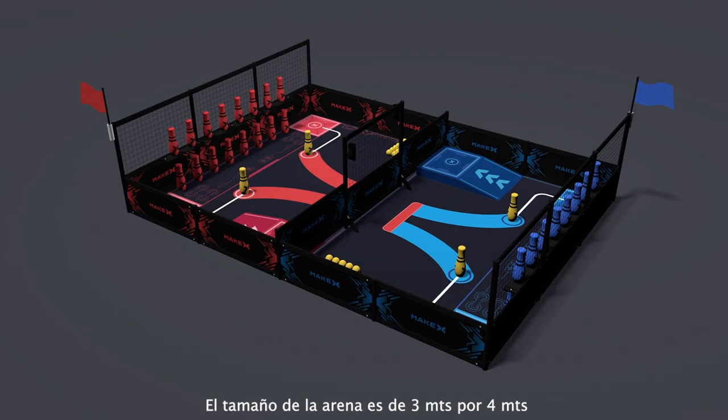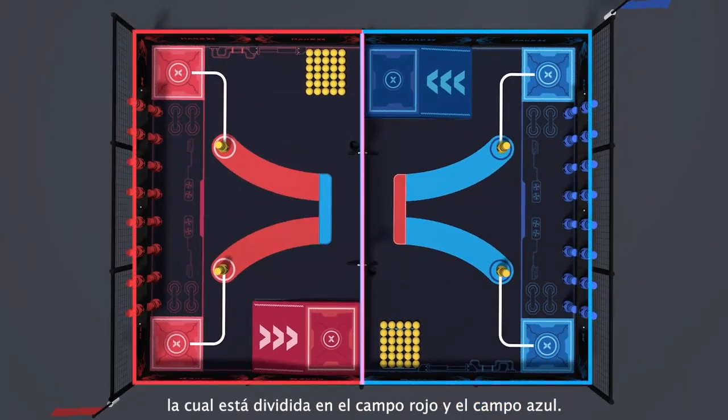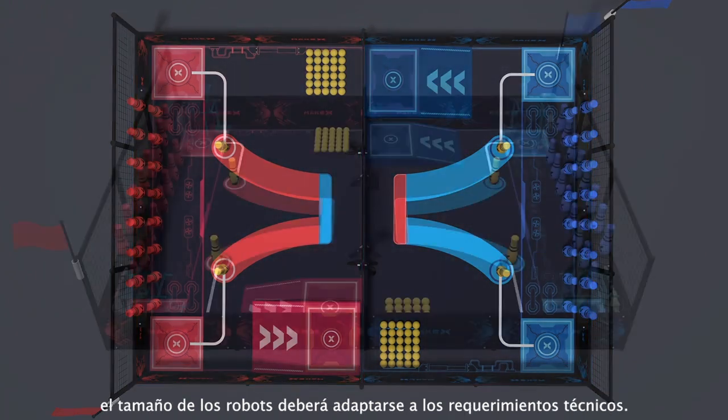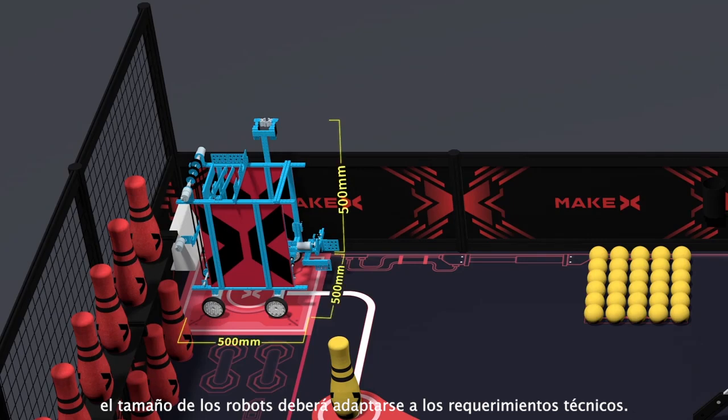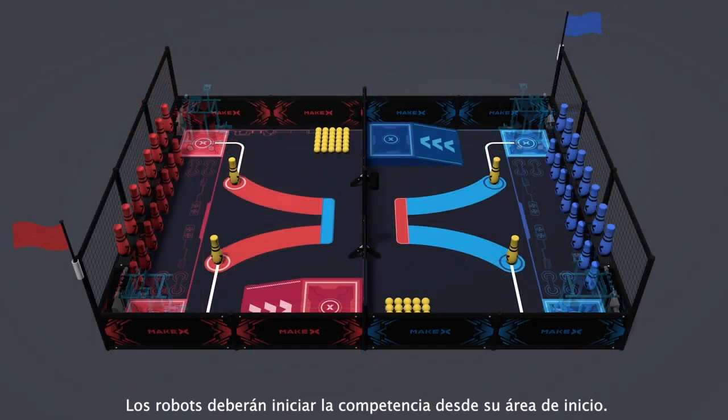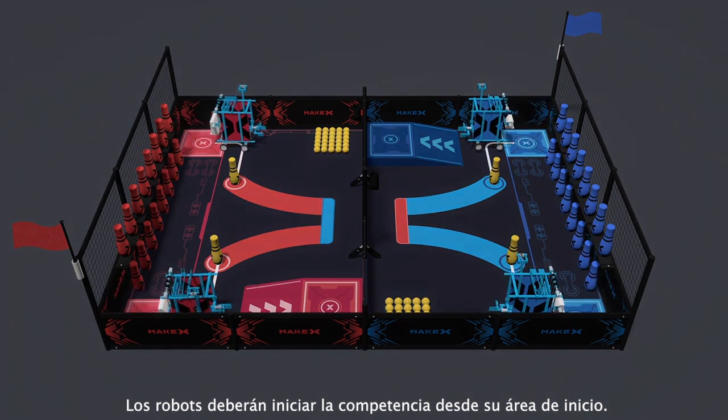The dimension of the Courageous Traveler arena is 3 meters by 4 meters, which is divided by the Red and Blue camps. Robots of both sides can only move in their own camp, and their sizes shall conform to technical requirements. There are four starting areas in the arena, and robots start the competition from the starting area.